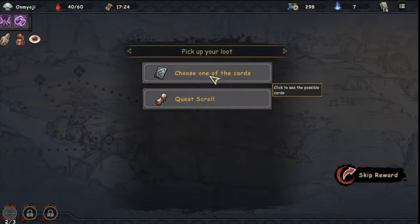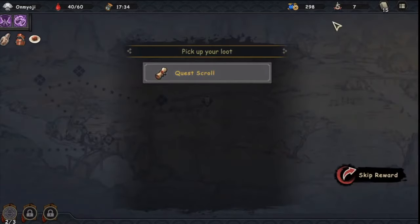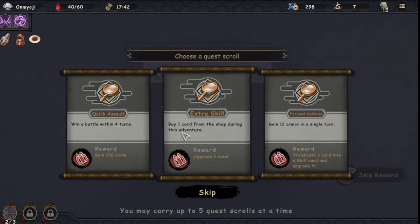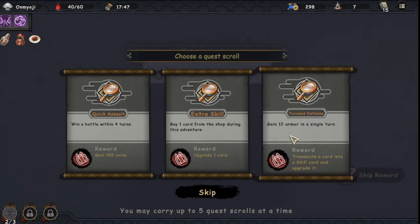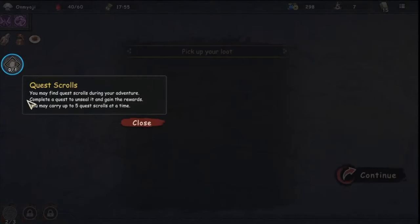Choose one of the cards. One gives five health and the next two cards played have leech. I'll take that — it goes into the void, which is good. Quest scroll options: win a battle within four turns, buy one card from the shop during this adventure, or gain 12 armor in a single turn. Let's do the shop one. You may find quest scrolls during your adventure — complete a quest to unseal it and gain rewards. You can carry up to five quest scrolls.